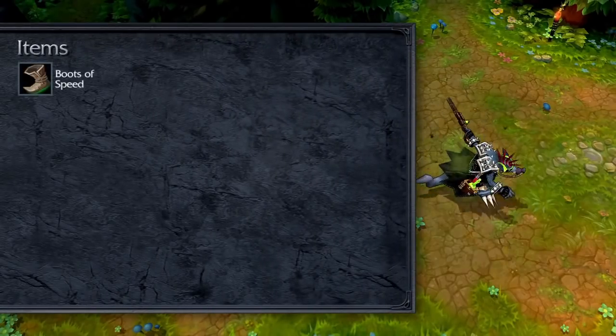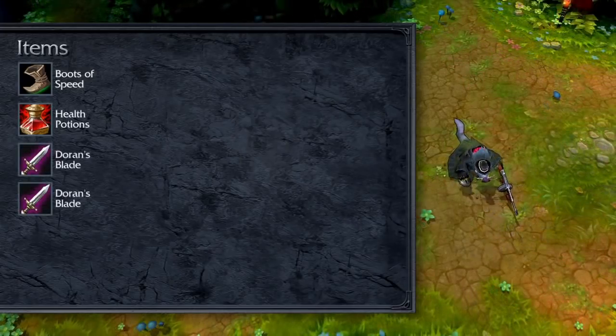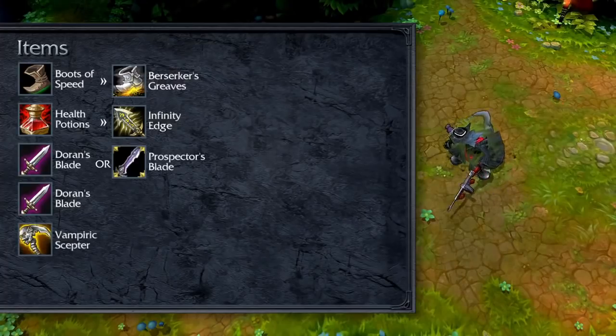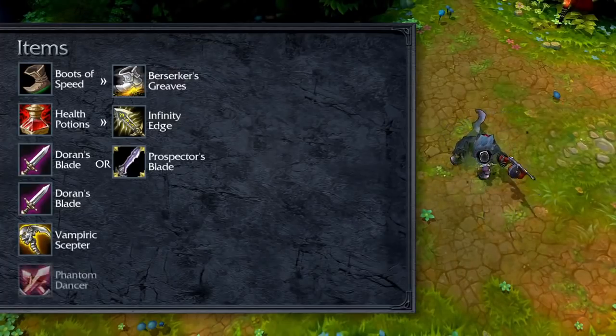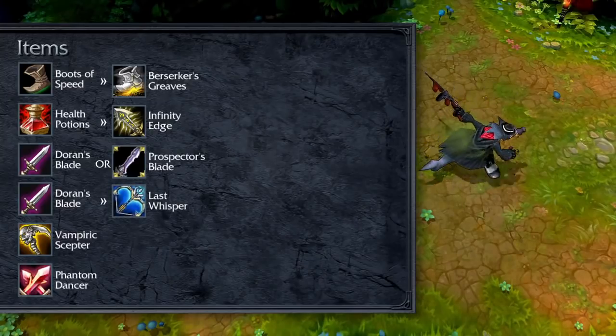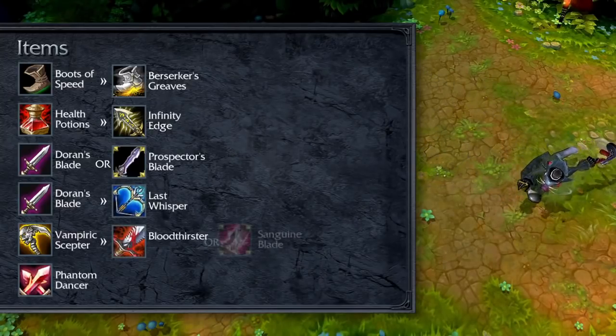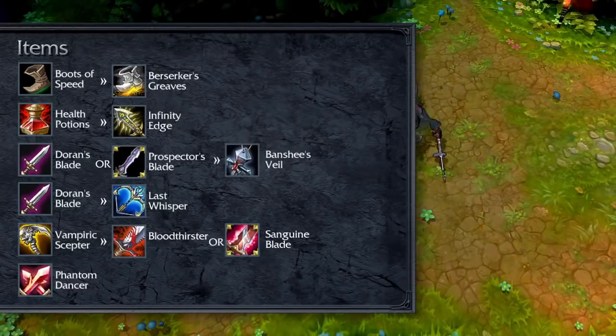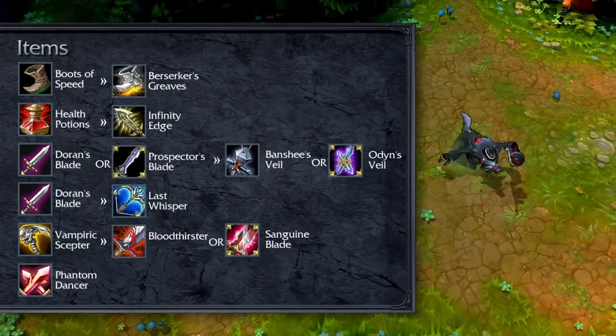Open with Boots of Speed, health potions, and two Doran's Blades or a Prospector's Blade. Upgrade your Berserker's Greaves, grab Infinity Edge, and take a Vampiric Scepter. From here, choose from Phantom Dancer to add to your overall damage and mobility, Last Whisper to deal with enemies who stack armor, and Bloodthirster or Sanguine Blade to increase your burst damage with Expunge. Finally, add a Banshee's Veil or Odyn's Veil to help against mages who try to kill you.